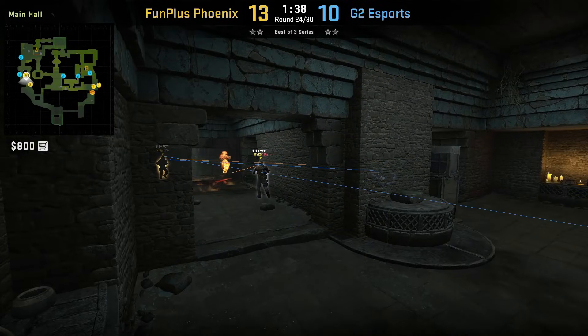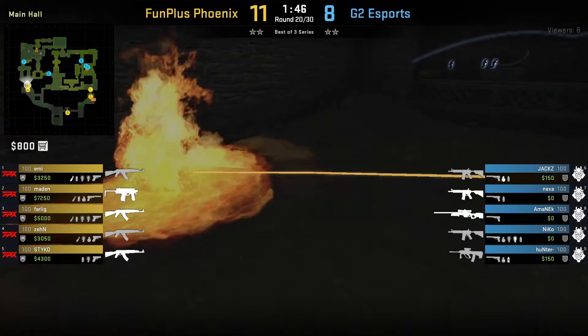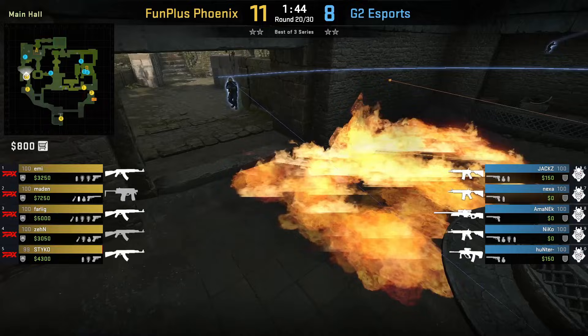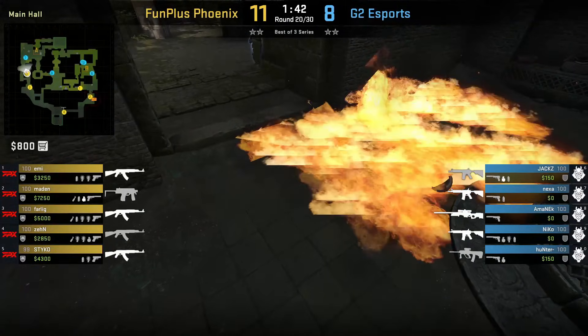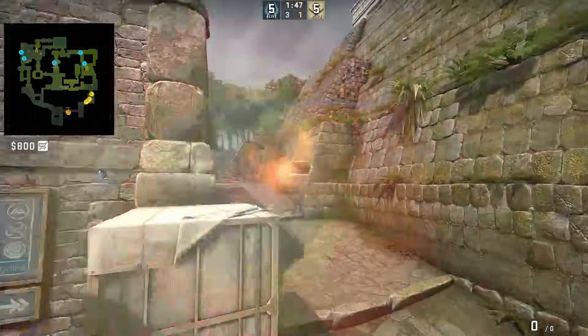Another thing to note about the T-side A main molly is that it won't cover the whole CT entrance for A main, so they can go around towards the other side. That's it for A. Let's go into the B bomb site. The first thing I want to cover are ramp nades.